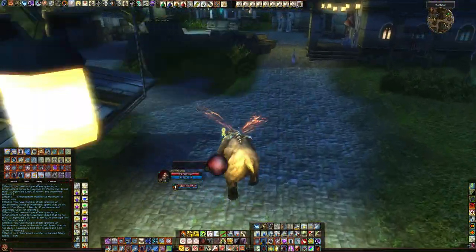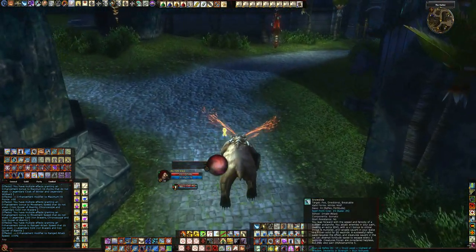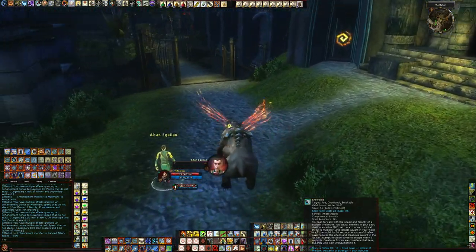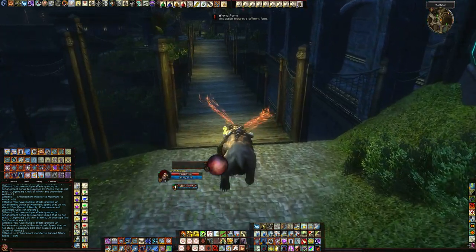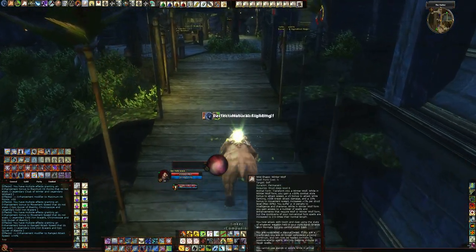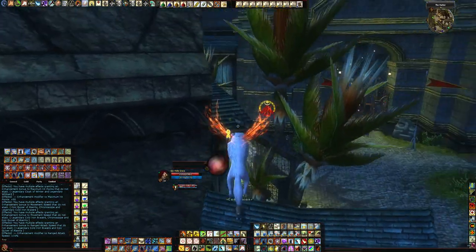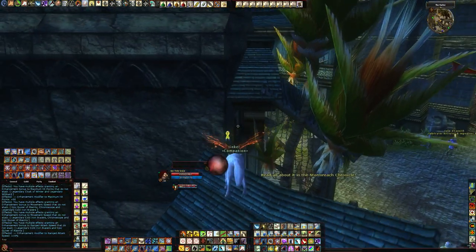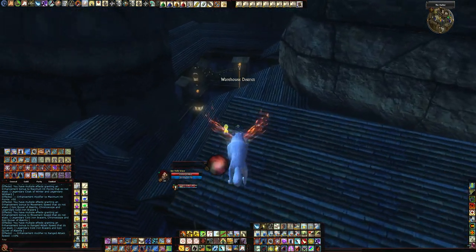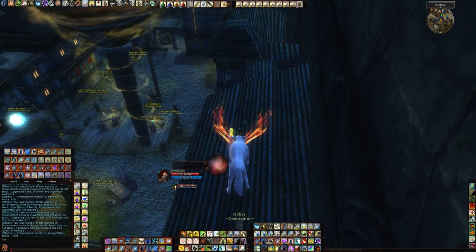Bear slows down quite a bit compared to Wolf. Snow Slide gives another 20 or 30% movement speed bonus — I can't remember, but it's huge. Hardly anybody will keep up with you — it's a major zerking class. With the low MRR, you guys just have to be conscious of what you're running into. If you know you're running into mobs with Arcane Blast, you've just got to avoid them or have your spell resistances and absorbs ready.